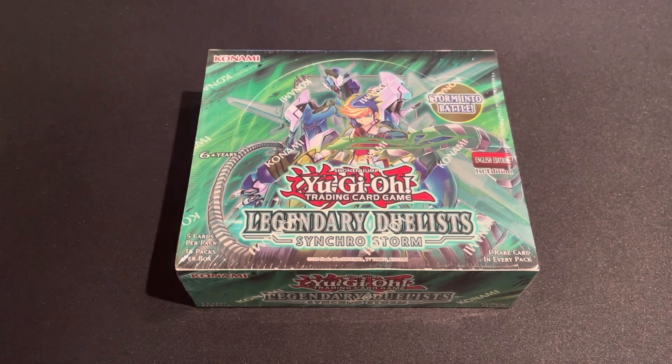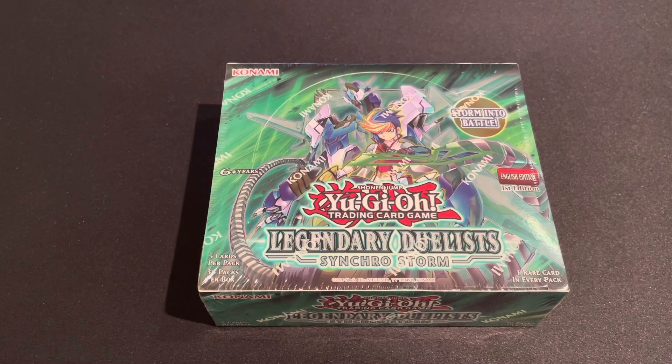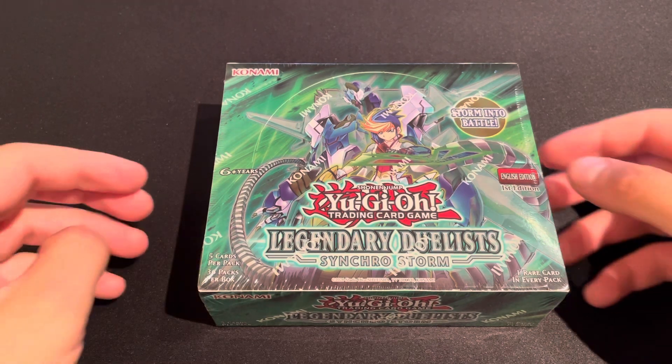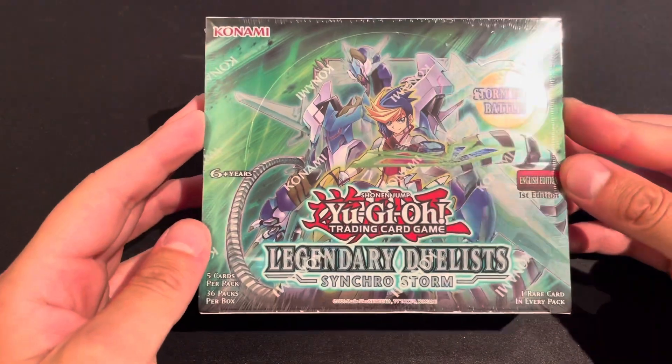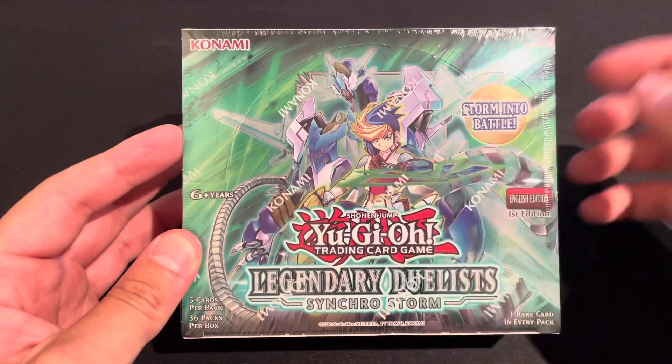I might be butchering that name, but I think that's what it's called and that's the ghost rare. That's one of the two chase cards in this set. The other one is Baron de Fleur — a French name so I'm sorry if I'm messing it up. I'm still excited to open this up to see what we get, and we do have Yugo here.